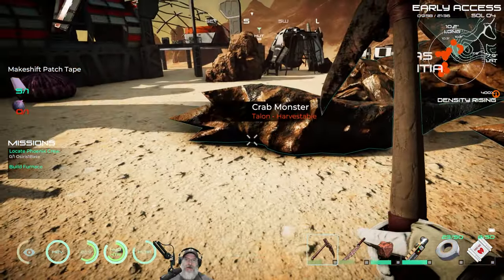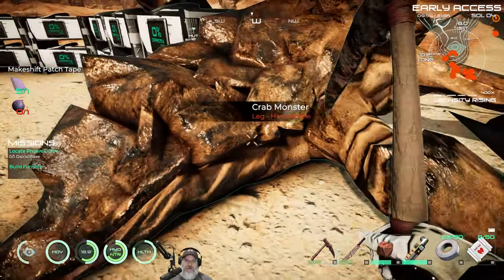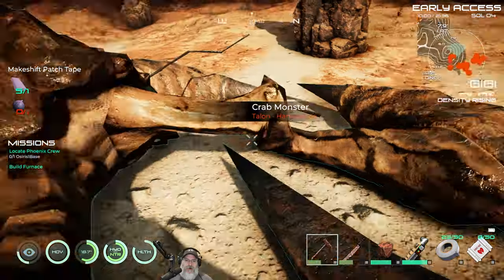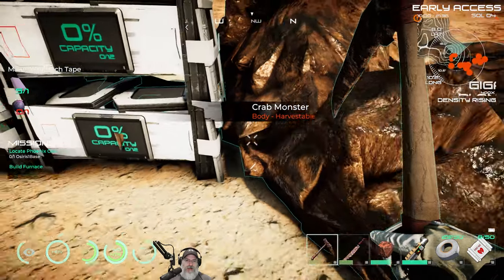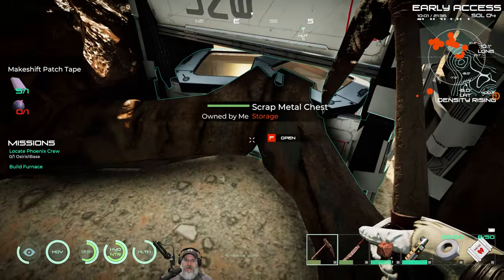There's a thing called a bio something-or-other doodle tool that you can extract different materials from plants and so on. We'll make that, and we'll make pretty much all the stuff. We'll try to explore as much of the game as we can and enjoy ourselves while we're playing Osiris.